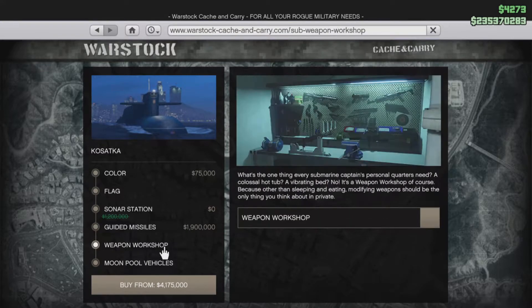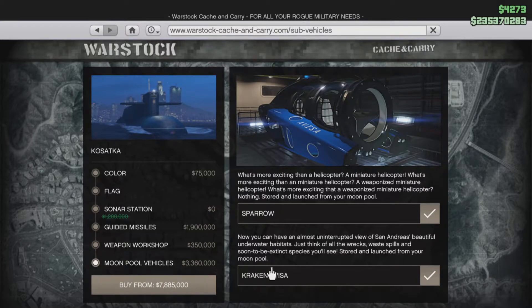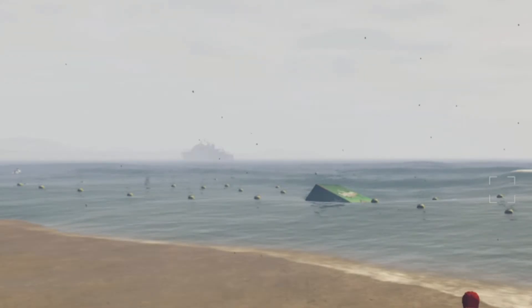You don't need to get guided missiles yet, and weapons storage you don't need either. These are just vehicles — both of them are pretty cool to get. The minimum is like three million dollars without upgrades, and the maximum is about nine million.